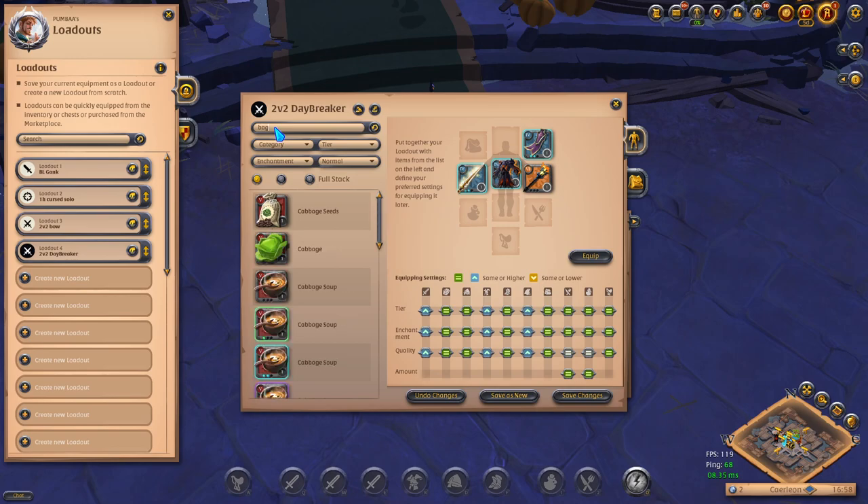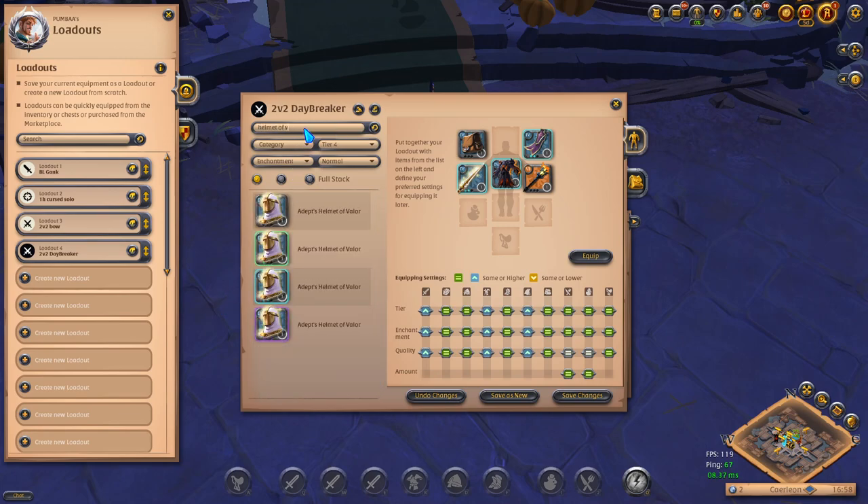And then you're going to go to bag — we always like a T4. Go ahead and equip that. That one can be exactly the same; there's tons on the market. What else do I run? Let's go with guardian helm — actually, right now there's a lot of fire staff so let's go guardian helm, T6. There are lots of them on the market. Same or higher, same or higher. Perfect.